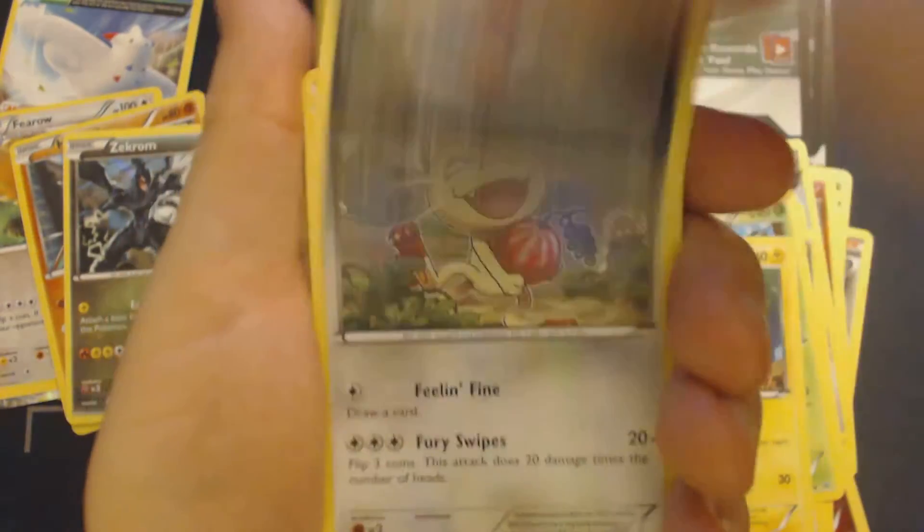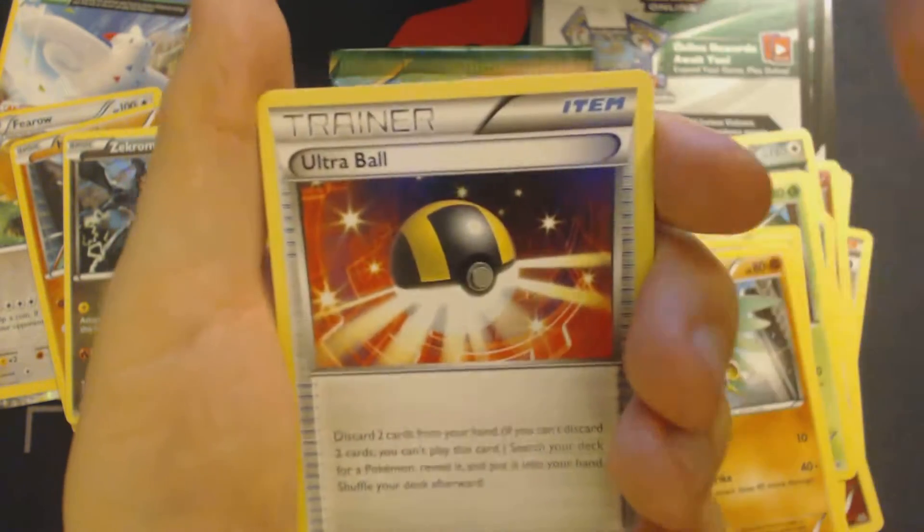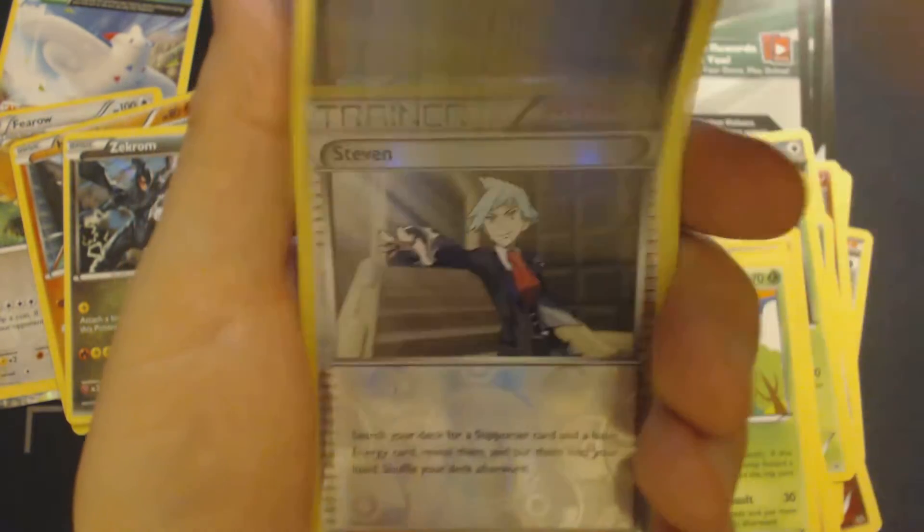Pack 6: Rattata, Inkay, Meowth, Cascoon, Hawlucha, Ultra Ball, Ninjask, Shelgon, Reverse Hollow Steven, and Articuno.